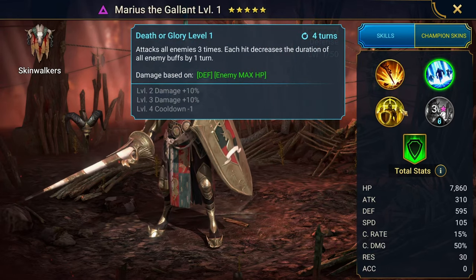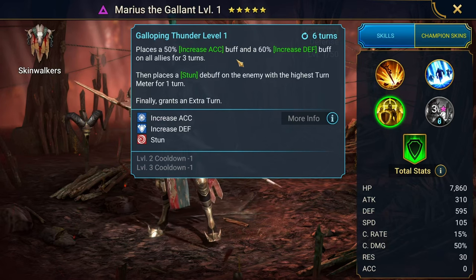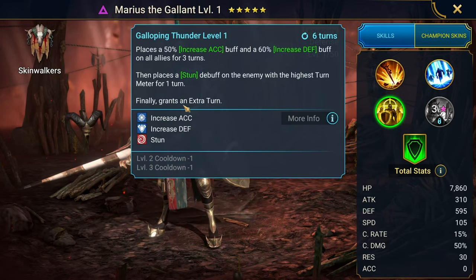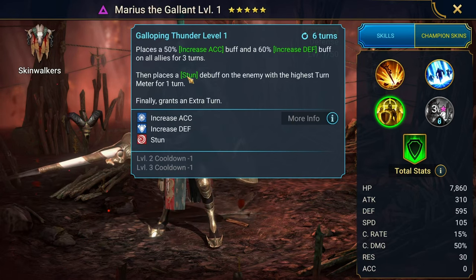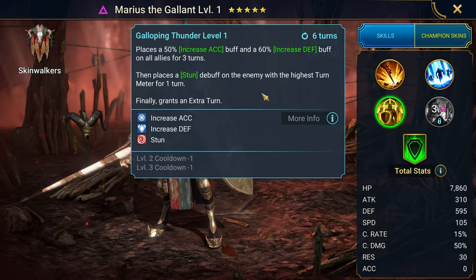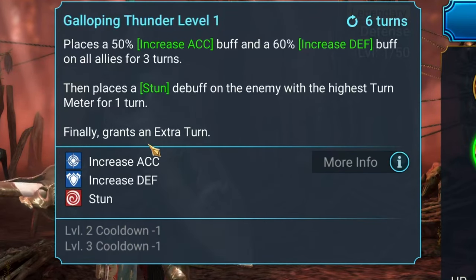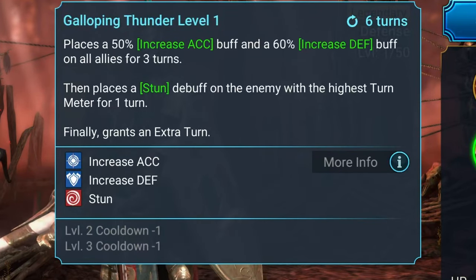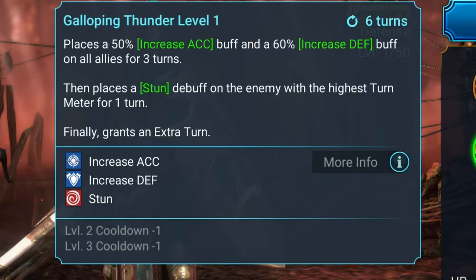Now I'm going to talk about his A2, but we usually start with the A3 when it comes to Marius. It places increased accuracy and increased defense. He's a defense-based champion, so he's already tanky. With this increased defense buff, he's even tankier and also hits harder. This is for three turns and he's placing it on all allies. Then he places a stun on the enemy with the highest turn meter to prevent them from taking a turn — very useful. Finally, it grants an extra turn, which we can then roll into the A2. This is on a four-turn cooldown, but more like three turns because it gets the extra turn mechanic in.